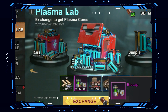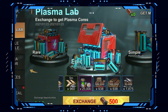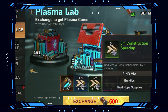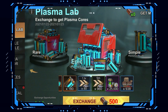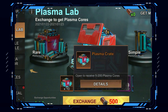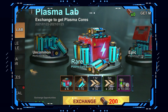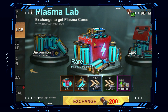Regardless of whether you are a spender or not, the Plasma Lab is one of the fastest and easiest ways to get plasma to upgrade your building star levels. You can earn discarded components by completing tasks, or purchasing them directly with money or from the store. Then you use the discarded components to exchange for plasma core bundles, which contain different amounts of plasma cores. This guide will explain all the plasma labs you will see through your gameplay.